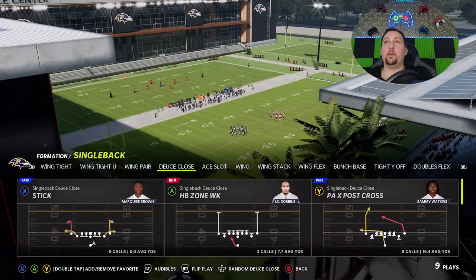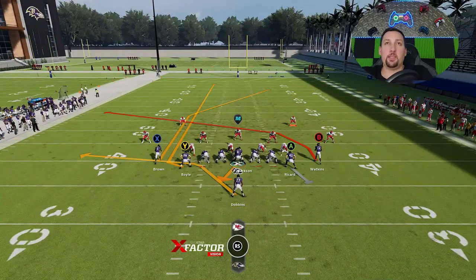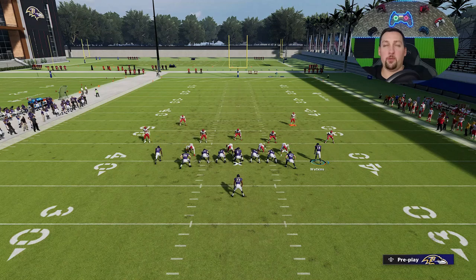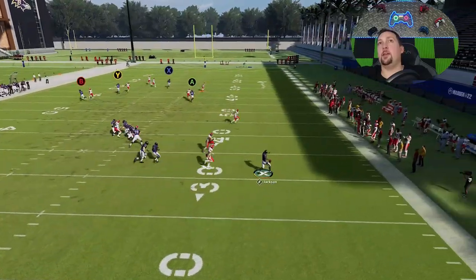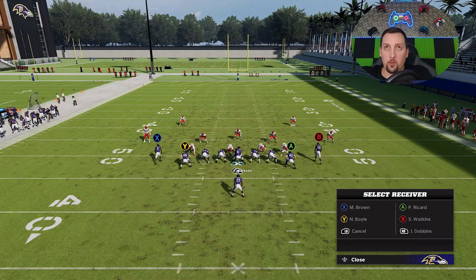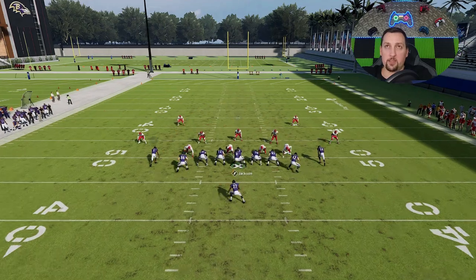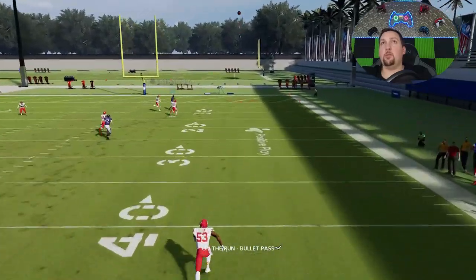Against cover two man, you're going to want to drop these safeties back, so putting the wide route on a streak makes the most sense. Put the running back on a pass block, and slap your protection because you're going to roll in the direction of the A route. The double delay fades really is the issue against cover two man because they really mess up the blocking. If you have a mobile quarterback, you can basically just roll out and make the play that way — doing it from the pocket is a little bit harder.